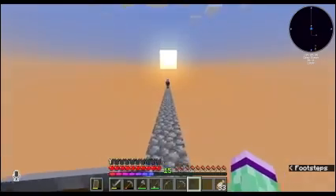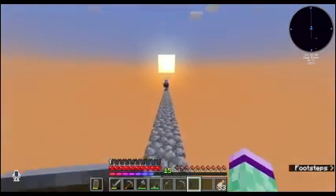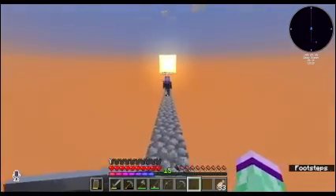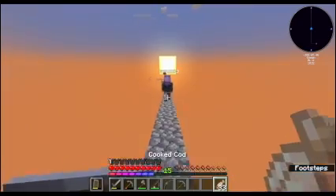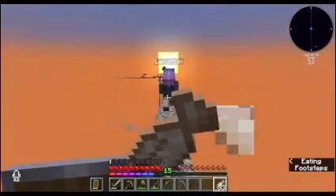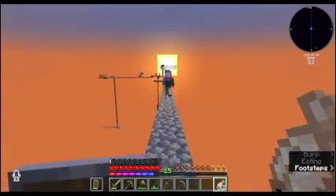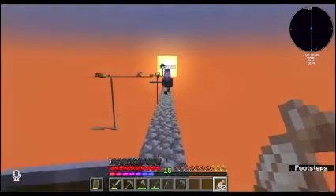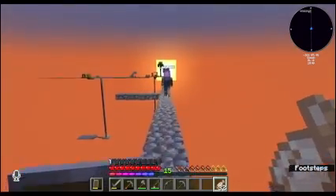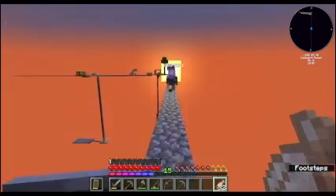I definitely want to use that portal. We'll have to remove any crying obsidian, and we'd need diamonds for that, but honestly we're probably going to want diamonds anyway. At least one diamond pickaxe would be useful. Hopefully the ruined portal has a flint and steel on it, or at least some flint. We can probably get more steel — or a fire charge. Flint and steel is reusable, though. Far more reliable.